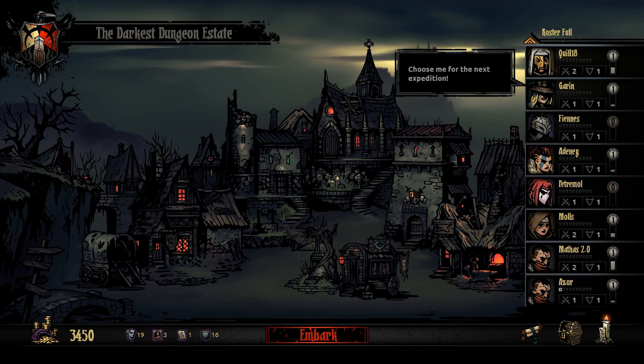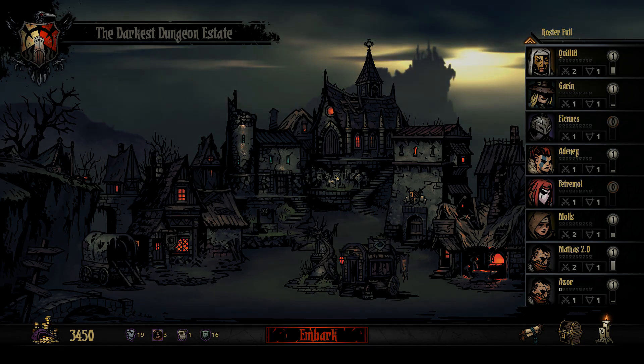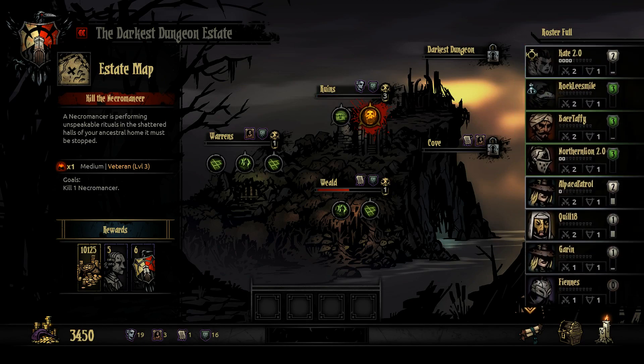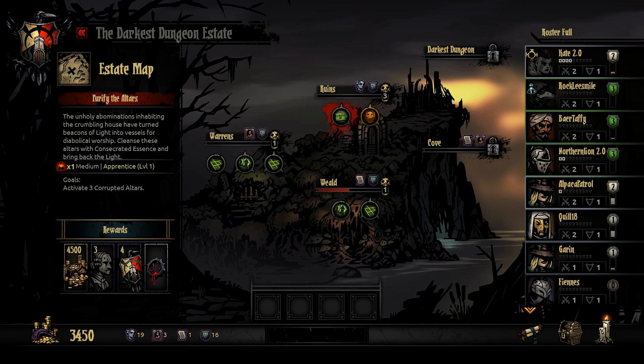Hey everybody, welcome back to NLPlays Darkest Dungeon. We're just gonna start here. We have the opportunity — we can do a level 3 mission now, but we could do a medium level 1 mission. Ooh, that gives us a bloodthirst ring — minus 8 dodge, but has plus 10% max HP. That would be a great item for Quill.